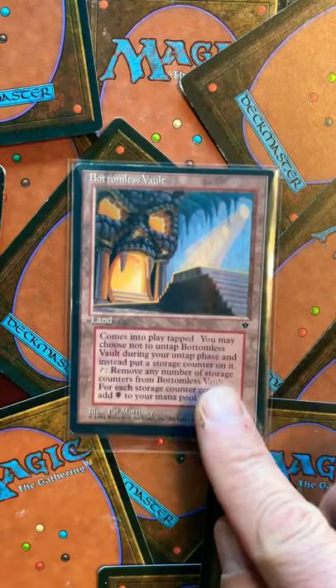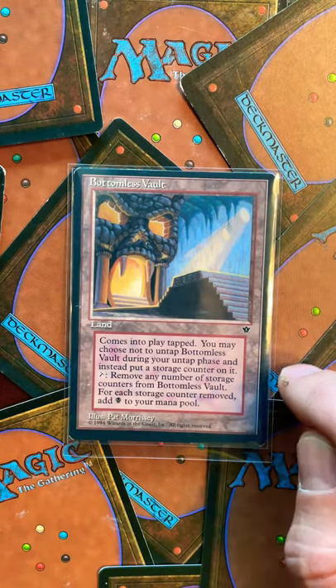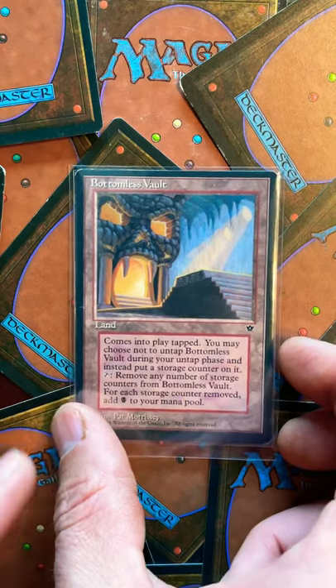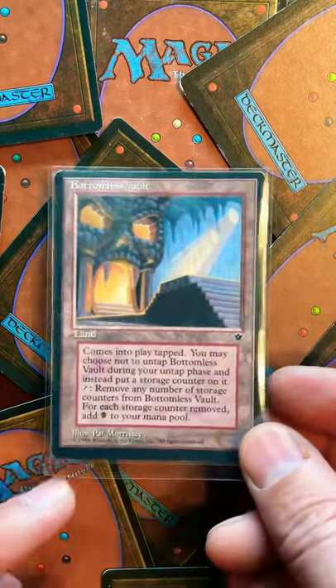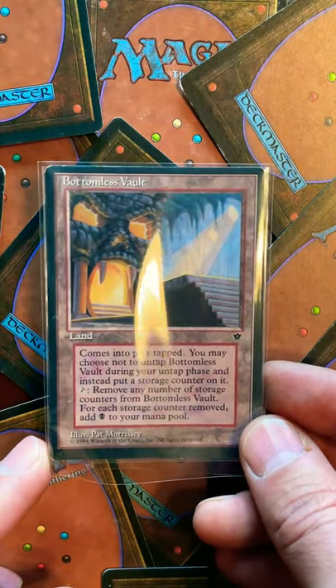Today we're looking at a land card from the Fallen Empires edition — you can see the little icon there. This is the Bottomless Vault card from Magic the Gathering. I wanted to include this because land cards often get overlooked or dismissed as having any value, but this card actually may have a little bit.